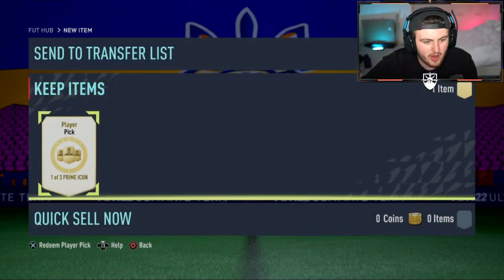Cheeky prime icon player pick stat reveal — Fred the red. He's on the screen. I'm excited for his Team of the Season next week, it's going to be so good.